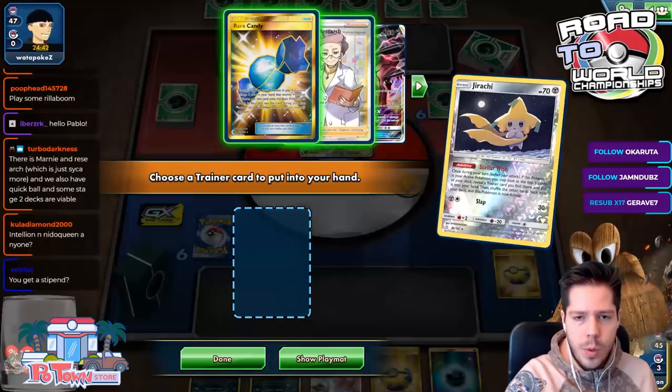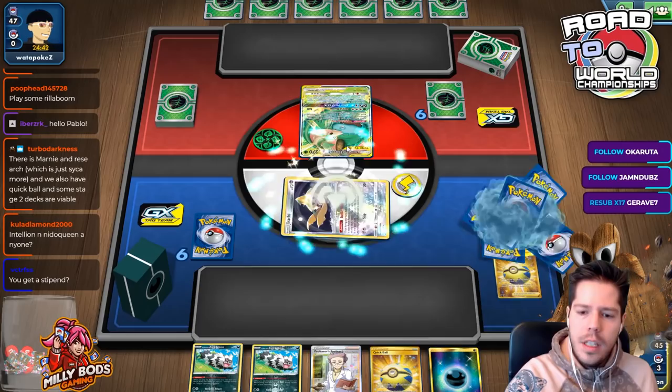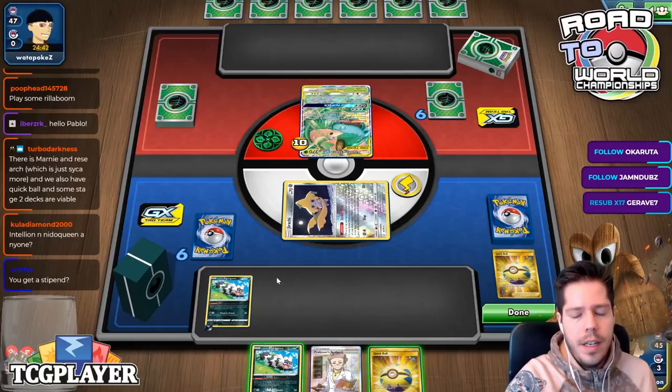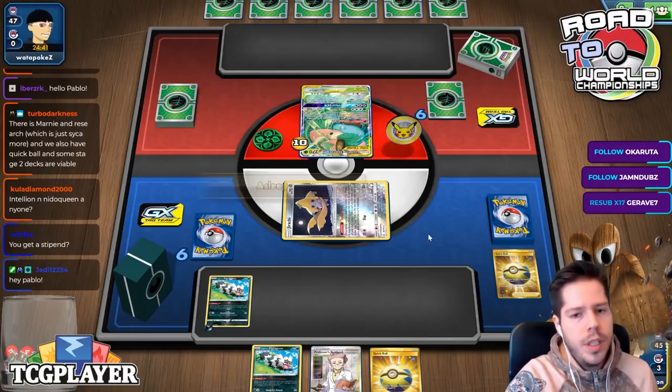Very clearly, my opponent is going to take a few turns to really get set up. So I'm even going to hold this Galarian Zigzagoon in my hand, purely because my opponent might bench something else and then I get to put the damage counter on something else.